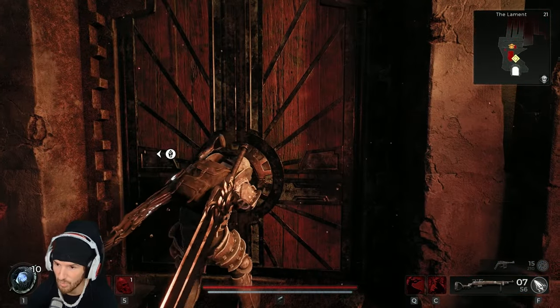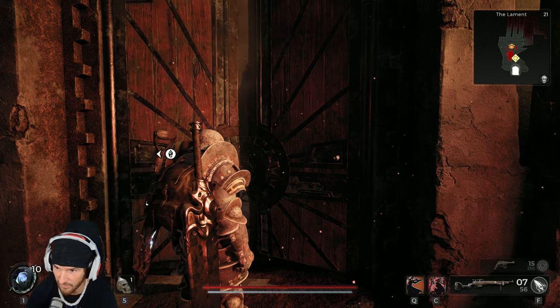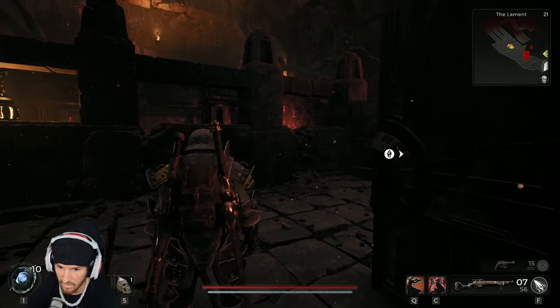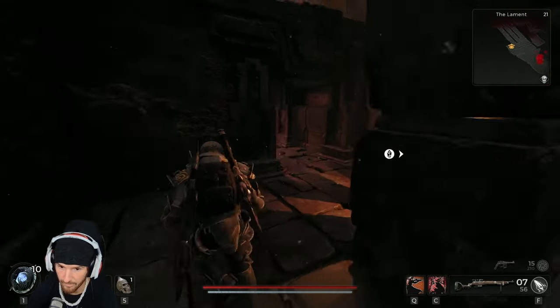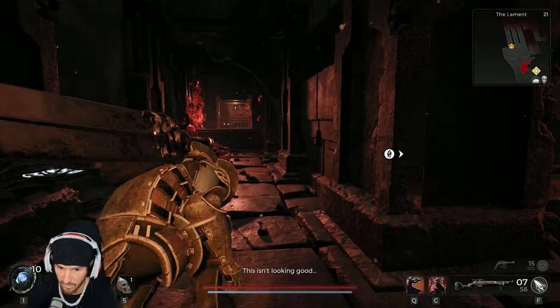These are found in the Lament, which is one of the rot dungeons in Geisha. There are three of them in this style — you've got this one, the Chimney, and the Twisted Chantry. You want to make your way through the maze; you can typically crouch through pretty much all of it.